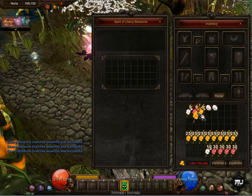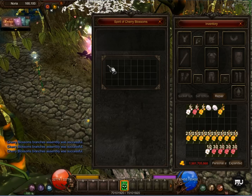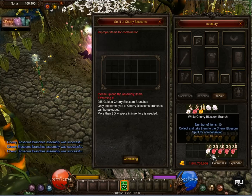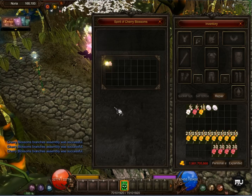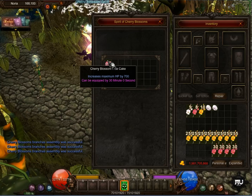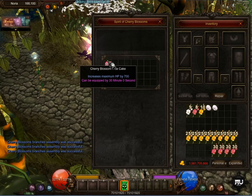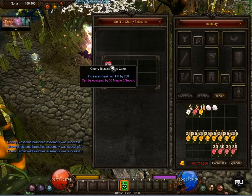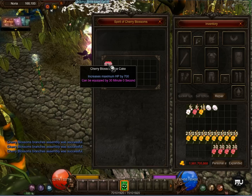Golden Cherry Blossom — I can put it here now. Let's try another one and I got Increased Maximum HP by 700. This is cool, because it's a non-reset server and 700 HP is a lot, you know.